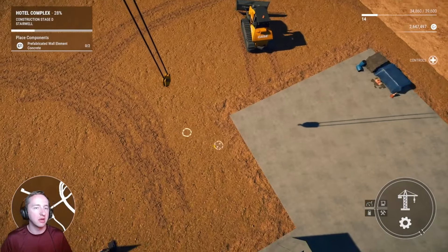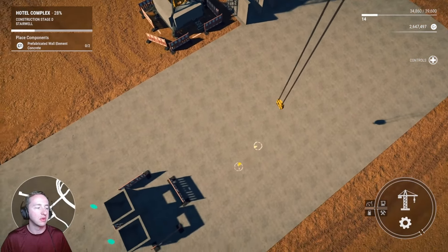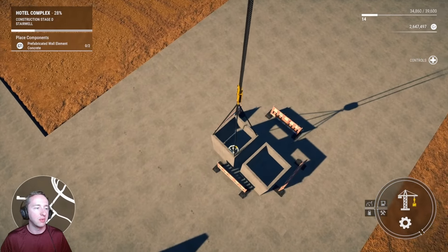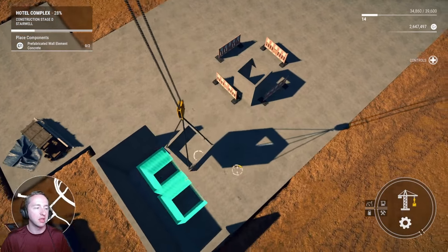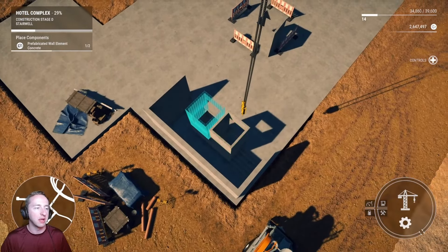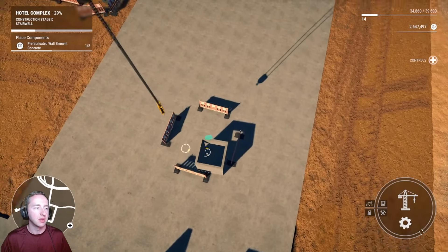Nothing over here, just kind of circling around. There we go. Kind of going at it a little blind. Got one hooked. Let's go ahead and drag the sling. Let's break it against the other part of the cement. I went the wrong way. Lower it down. Let's make it a little bit more immersive. The controls are a little inverted, so bear with me. I'm trying to go as fast as I can.